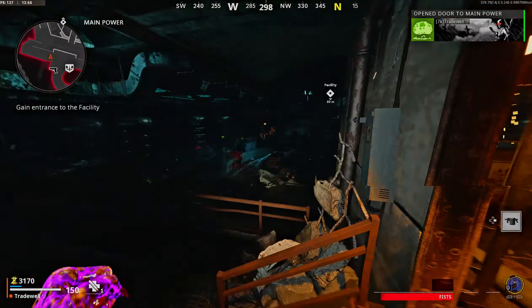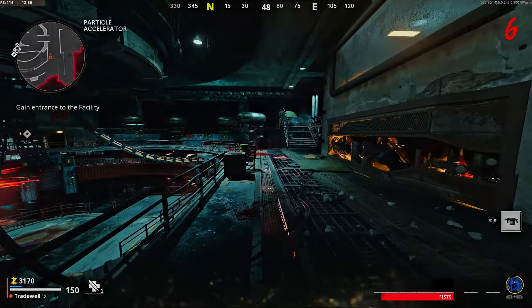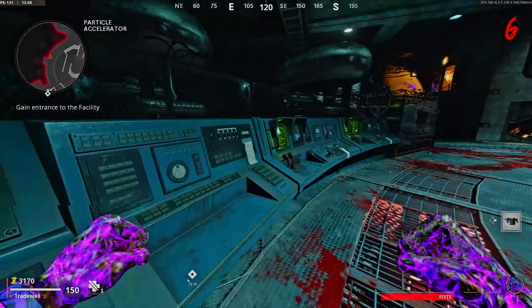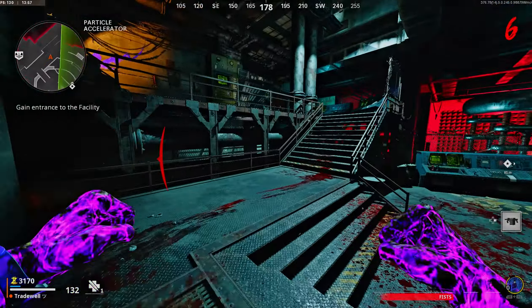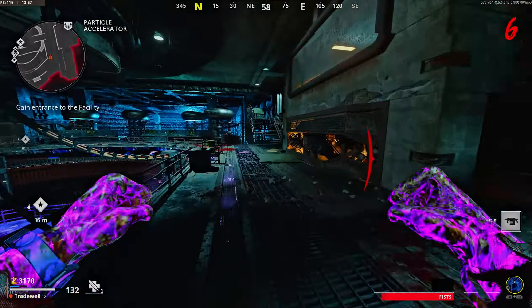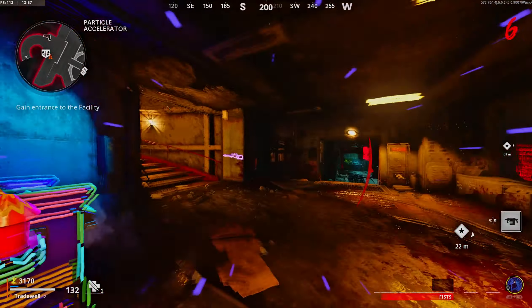When you're in the power room, you want to obviously turn on the power and then click the two little buttons to get the Aether portal in action. Once the Aether portal is in action, we're going to go through it and then make our way towards the perk fridge. Activate the teleporter and then make your way back up to the spawn area.